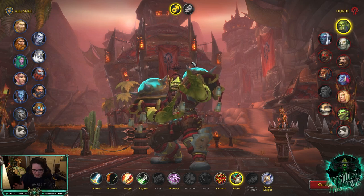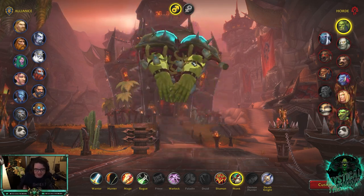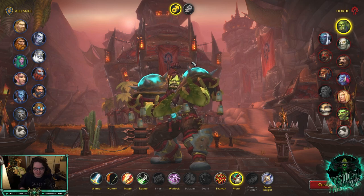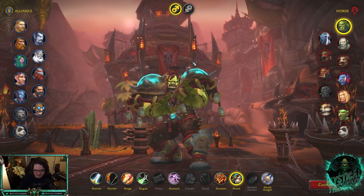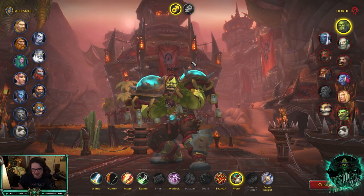Mistweaver is overall a very fun healer to play if you like mobility and burst healing. Those are the two things that have drawn me to the class. I love being able to top healing charts in RBGs, I love having a lot of healing output, and I love being able to push in, pour it out, cheat torpedo, roll away, get away from people. If you enjoy mobility and a lot of healing output, give Mistweaver Monk a shot — it's by far the most fun healing spec in the game.